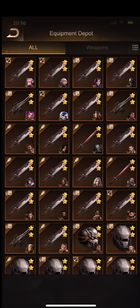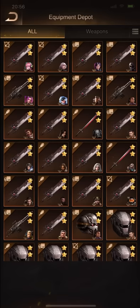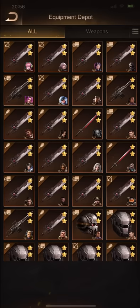Okay folks, now let's see the equipment store. All heroes with 2-star equipment. All heroes fully equipped. All hero parts maximized — 2 stars for all, included advanced equipment.